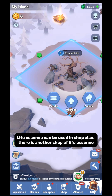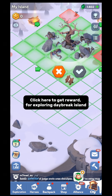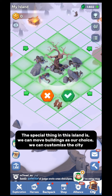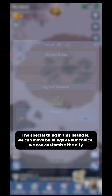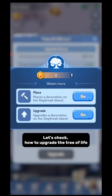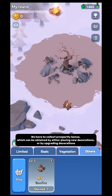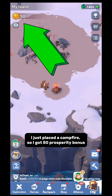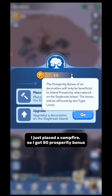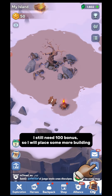There is another shop for life essence. Click here to get a reward for exploring Daybreak Island. The special thing about this island is we can move buildings as we choose — we can customize the city. Let's check how to upgrade the Tree of Life. We have to collect prosperity bonus, which can be obtained by either placing new decorations or by upgrading decorations. I just placed a campfire, so I got 50 prosperity bonus. I still need 100 more bonus, so I will place some more buildings.